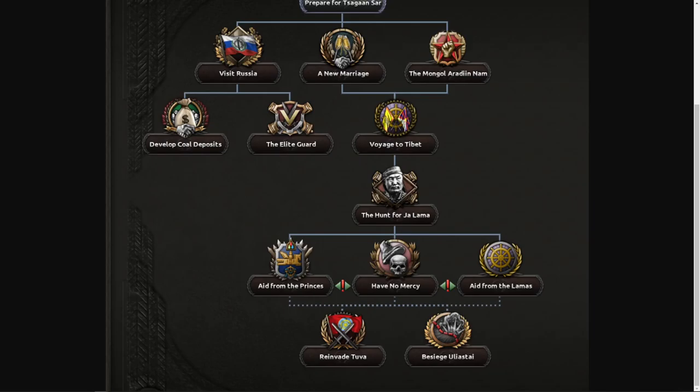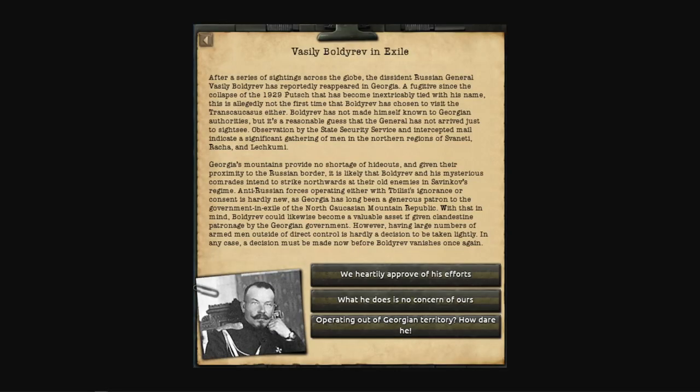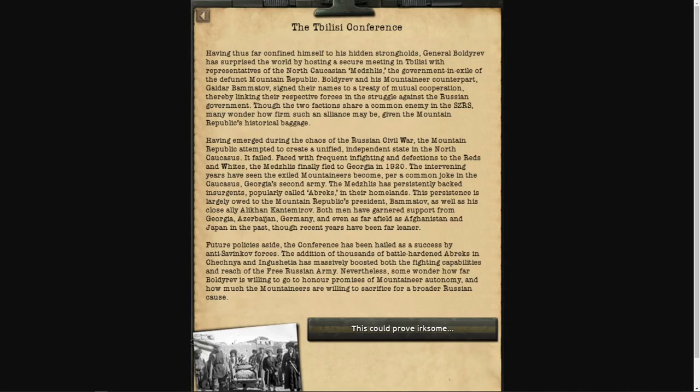Around the beginning of 1937, the situation in the Caucasus will have worsened. The government's attempts at land reform have made things awkward in the region between the Russian Inogorodniy, the Cossack landowners, and the native mountaineer cultures. Always a hotbed for conflict, this offers an opportunity to Vasily Boldariev — the general who led the unsuccessful push against the Russian government in 1927. Since then he's been in exile in Georgia with a handful of followers, and now he's offering a deal to the Georgian and German governments: funnel money and equipment to him and he'll start a resistance against the tyranny of Savinkov, which will eventually grow into an army.